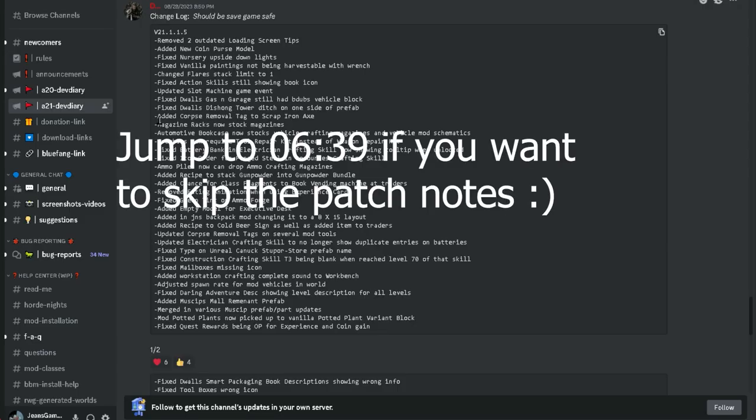Let's just go through all the patch notes. There have been two updates: 1.1.5 and 1.1.6. It says 1.1.5 should be save-game safe, but it has been two updates since the 'I lost all the walkers' video. Hopefully it is true. If you want to skip this, there should be a timestamp on screen or in the progress bar down below.